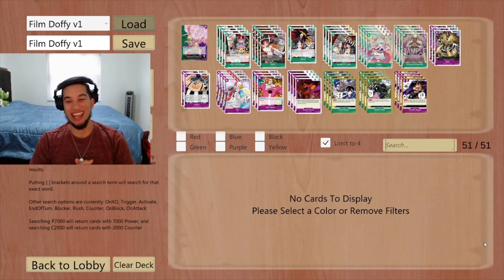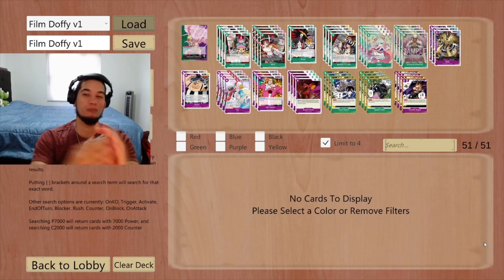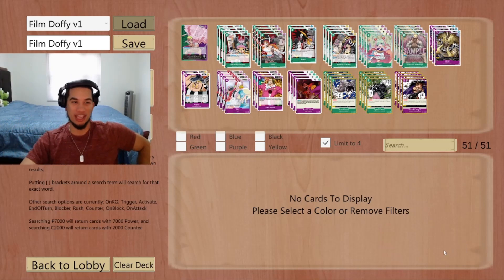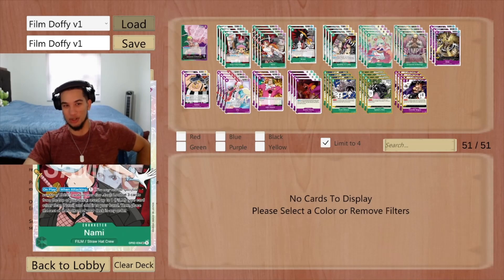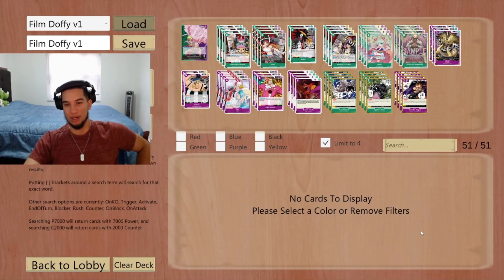Hey everyone, Sir Terwin here again. Today we're moving on from OPO 3 to OPO 4 and the very first deck I wanted to showcase is going to be Green, Purple, Doflamingo. This is always going to be a film deck, playing all your favorite film cards from Green — the Straw Hats — and all of them from Purple with Straw Deck 5. Whoever thought that Straw Deck and Straw Deck 5 would actually be usable. This is a very fun deck but it's a really difficult deck to play, and if the opponent is smart they can play around your 10-cost Doflamingo. Let's see how today's matchups go.